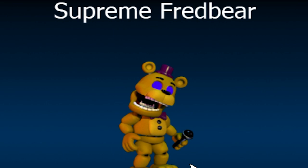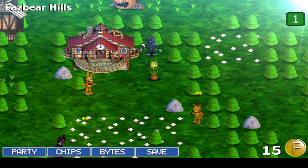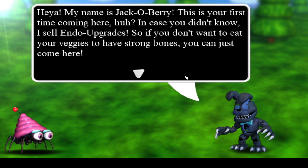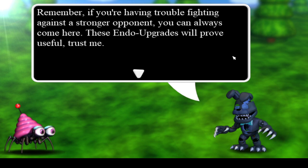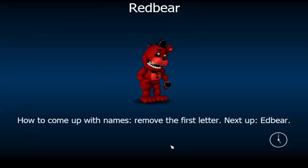I did not mean to do this yet. Oh god. Saw the mirror — Supreme Red Bear. He saw the mirror! So that's Mr. Chipper — or nothing. Is that... that's the wood chipper. Hey, my name is Jack O'Barry. Fair enough. This is your first time coming here, huh? In case you didn't know, I sell endo upgrades. If you don't want to eat your veggies to have strong bones, you can just come here. Unfortunately, I ain't selling these lifesavers cheap. You can do the same to get some loot. Remember, if you're having trouble fighting against a stronger opponent, you can always come here. These endo upgrades will prove trustful — trust me. They're not even that expensive. Nine K? Hey, that's easy money to me.